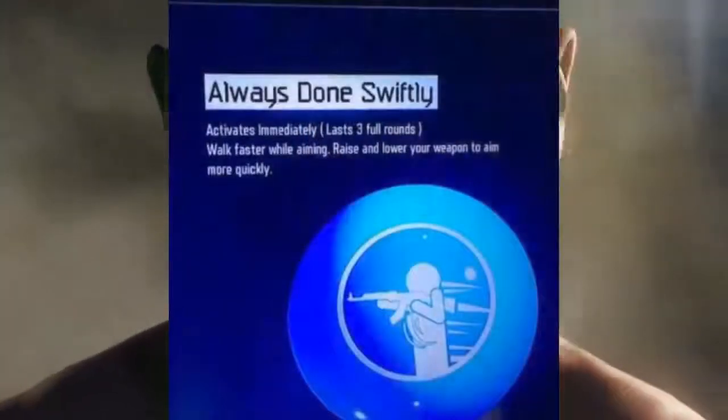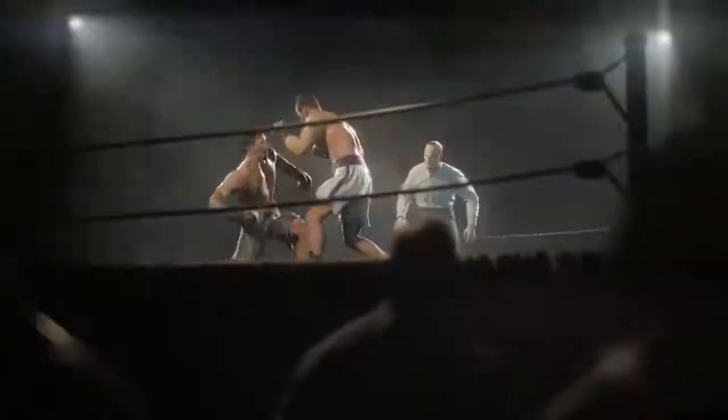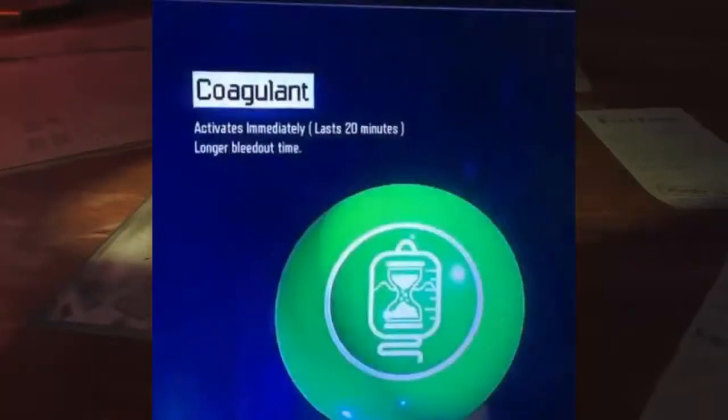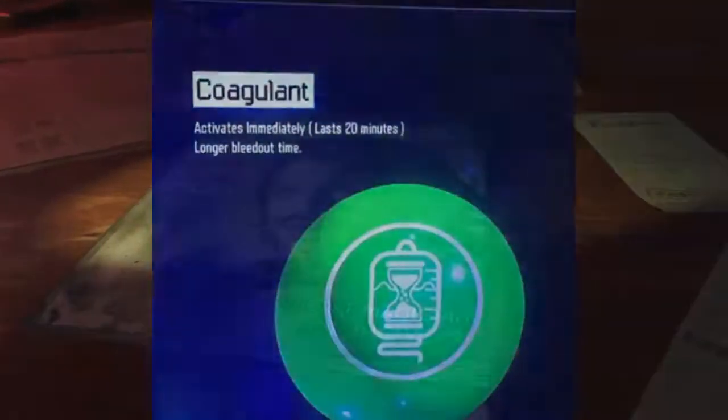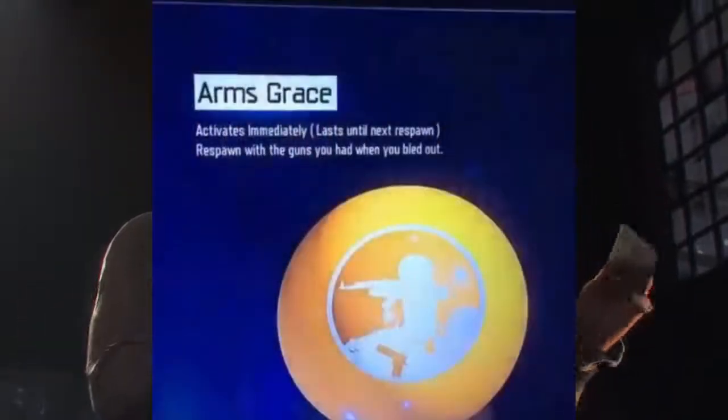The next things are some gobble gums. For example, there's one called Always Done Swiftly, which lets you walk faster while aiming and lower your weapon to aim more quickly. There's Stock Option, where ammo is taken from your stockpile instead of your weapon's magazine. In Plain Sight makes you ignored by zombies for 10 seconds. There's also one I can't pronounce which basically gives a longer bleed-out time — I think I'm gonna be using that one a lot. And Arms Grace lets you respawn with the weapon you had when you bled out.